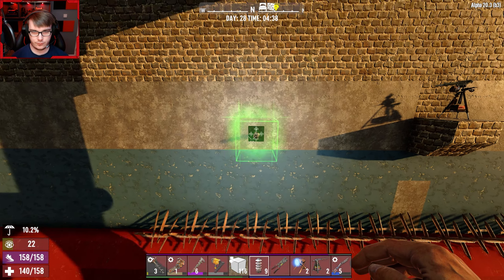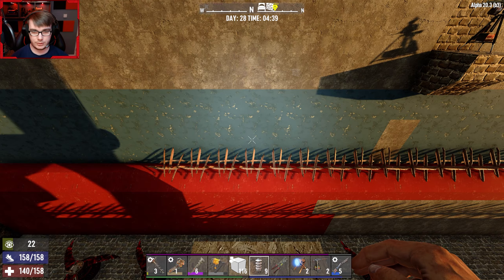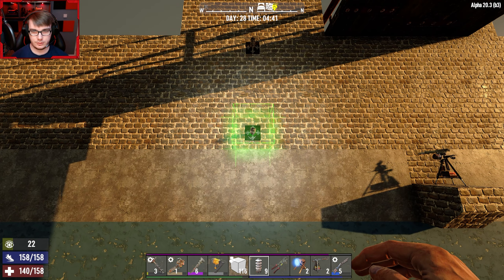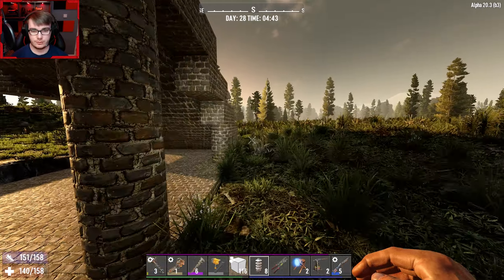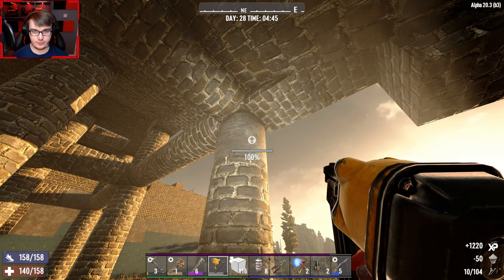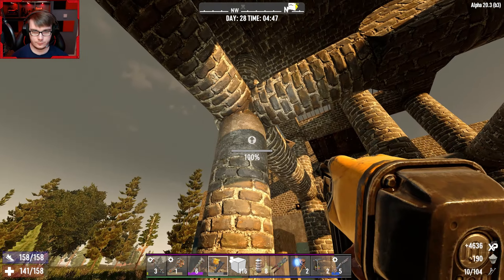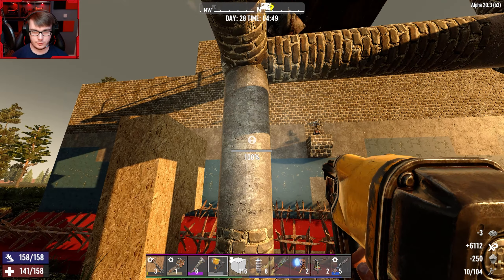Oh shit! That was a bad mistake. Can I build on top of the traps? Okay, cool — that's safe. So the middle... counting it out — I'd say the relay should be there, and it should connect to the traps. You might as well upgrade these to concrete, just in case they knock this down — smart thinking.